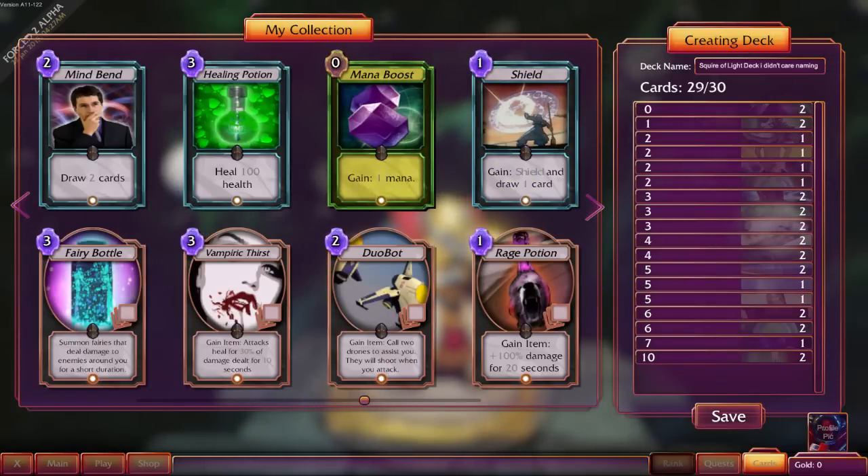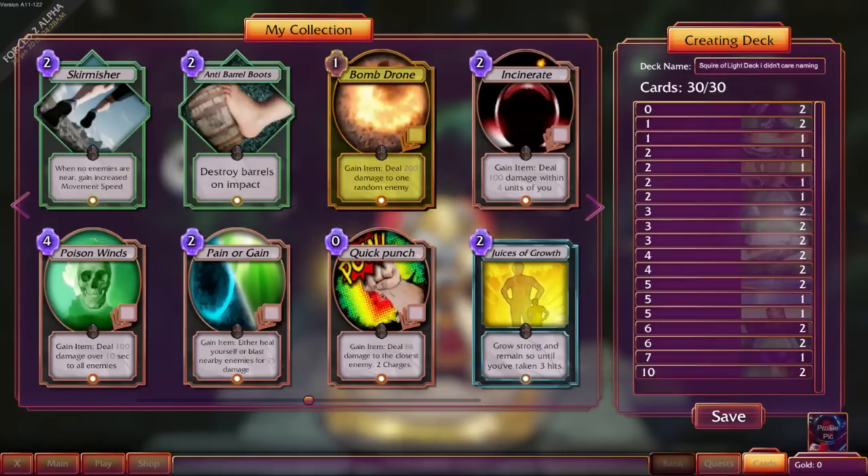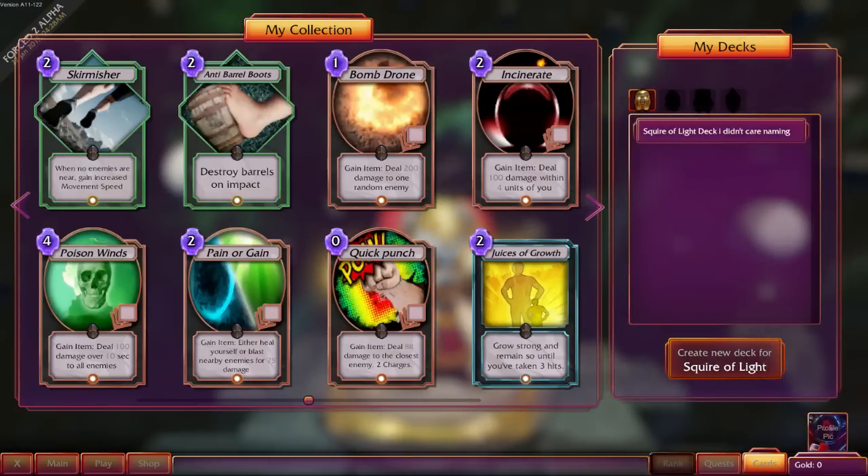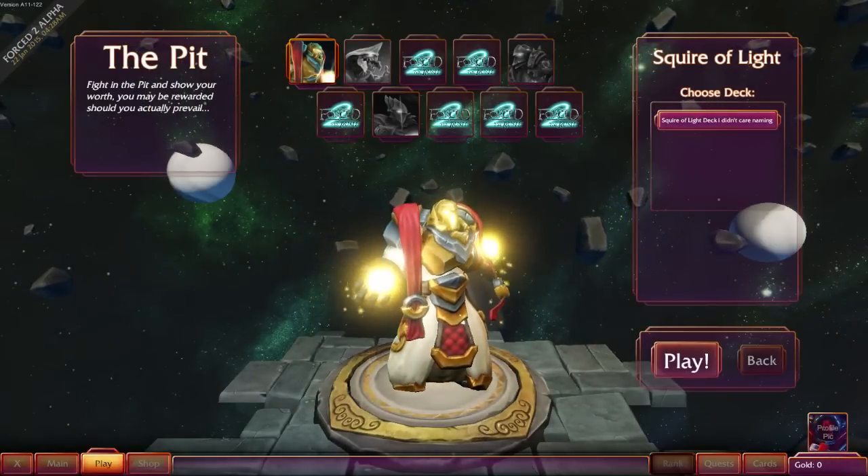Mana boost is apparently good. Where's bomb drone? Duo bot. Oh, bomb drone — there we go. And that's it. I don't think I can add any more to this. There's our deck and I haven't bothered naming it yet. Let's go back to play and try again. But I'm going to cut the recording.